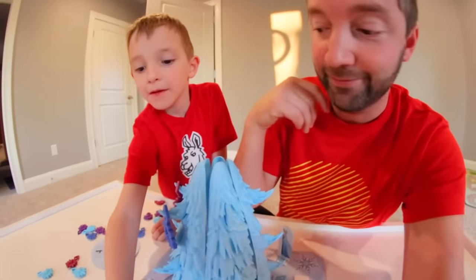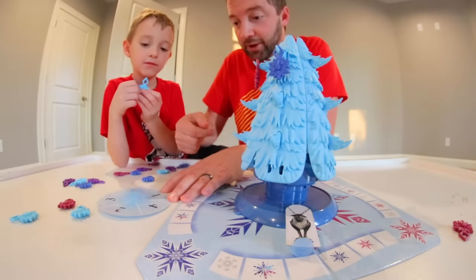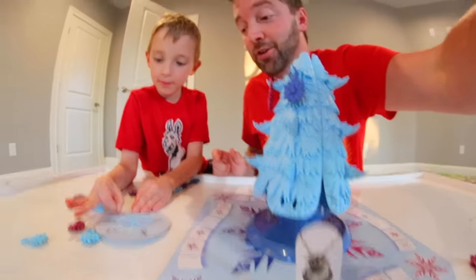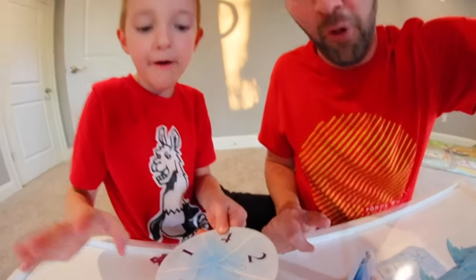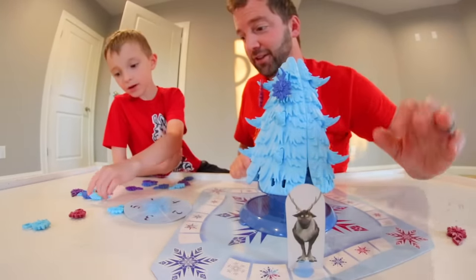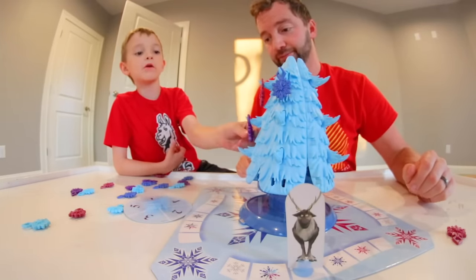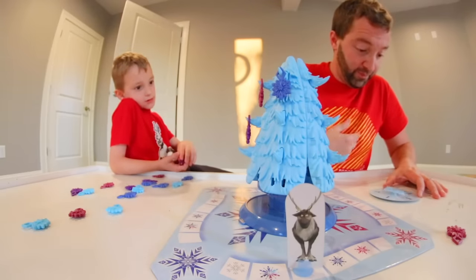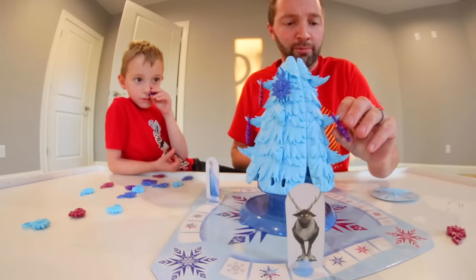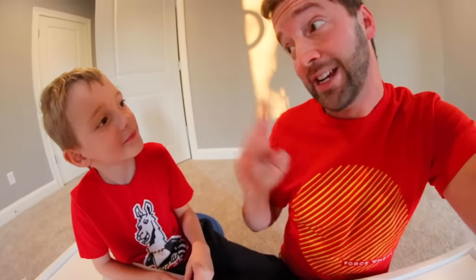One — nothing. Dude, this spinner does not work. There we go — three. I knocked Sven over. Four — one, two, three, nothing. We're not doing anything. That was a good spin — four. One, two, three, four — any color. Put that snowflake on there. Purple! I'm out of my favorite color. My turn — four. One, two, three, four — purple. We've got four snowflakes on right now.